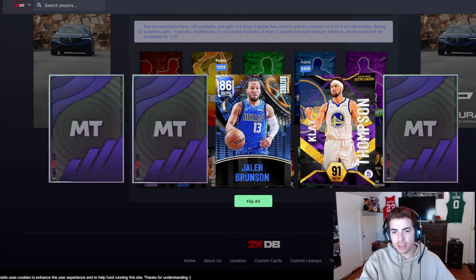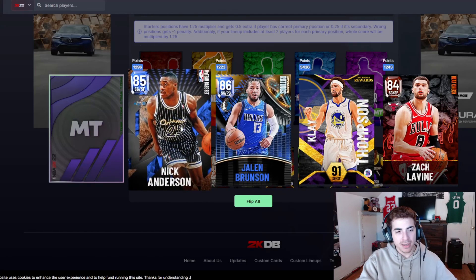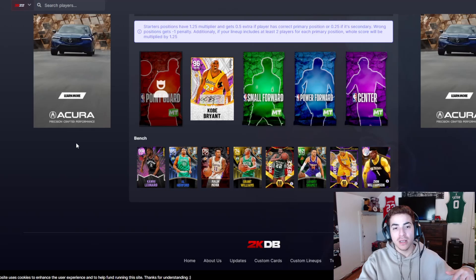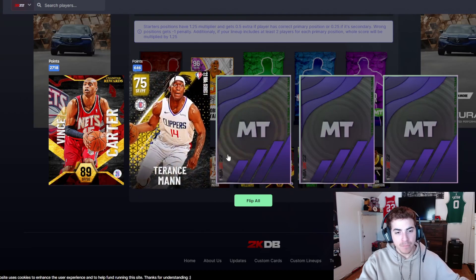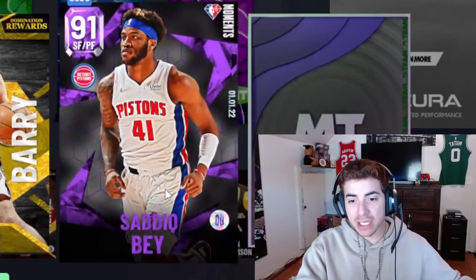In the shooting guard pack we get Jalen Brunson, Klay Thompson — I'll take Klay Thompson. Then we also get Nick Anderson and Kobe Bean Bryant. With Kobe in this lineup we cannot lose Kevin Durant — if we lose with this lineup I deserve to lose.